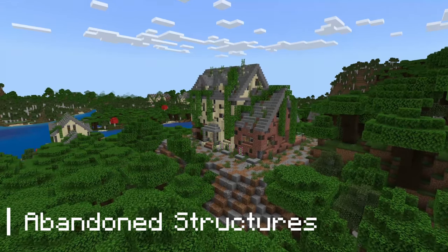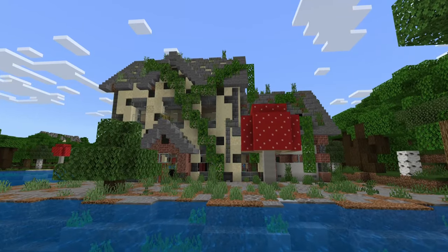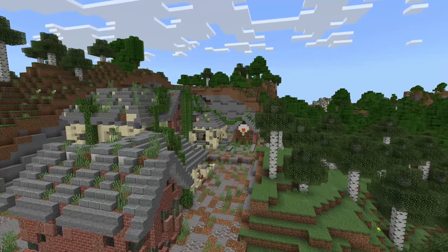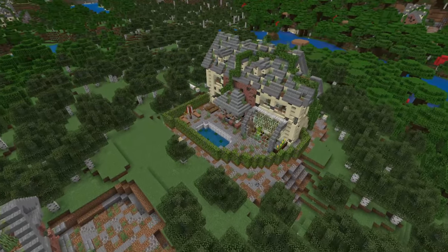Let's add even more structures to the game. With the Abandoned Structures addon, it expands on Post-Apocalyptic Structures by adding more abandoned homes which are honestly quite detailed, with swimming pools, basketball courts and other features that would make you feel like humans lived here.